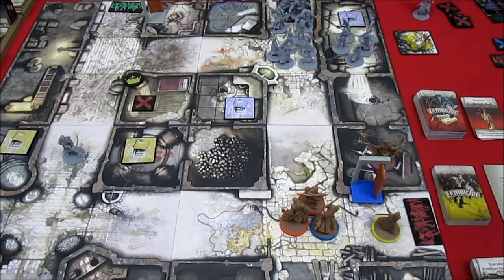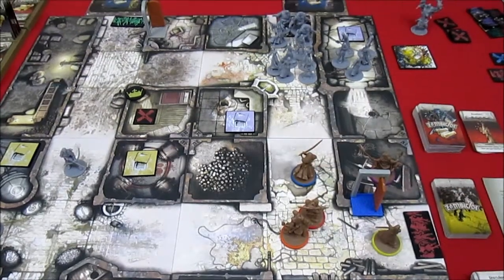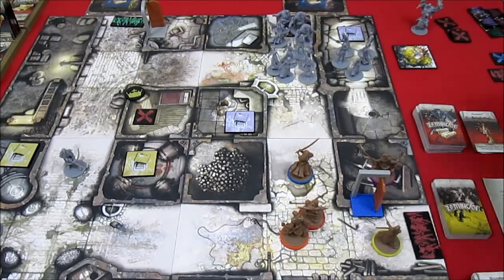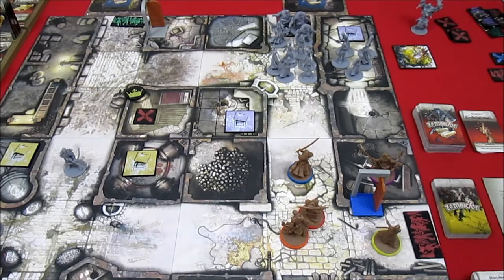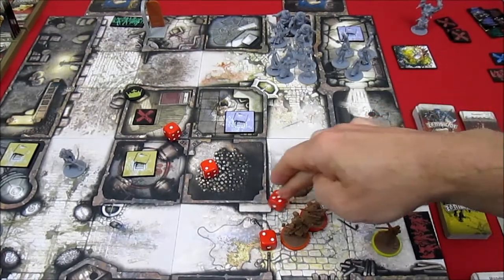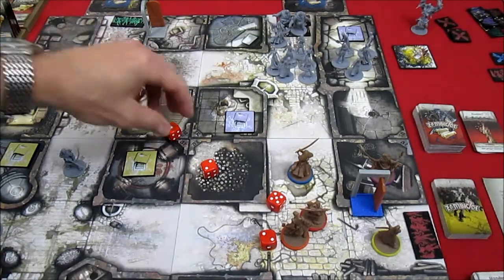Up last is Nelly. She has a free move and a free combat action. For her free move she moves into position, and her free combat action she's going to shoot at the Necromancer and the 3 fatties at that spawn point to try to take the Necromancer out. Rolling 4 dice, hits on a 4+, she gets 1 hit — so a fatty goes down. That was her 1 free combat action.